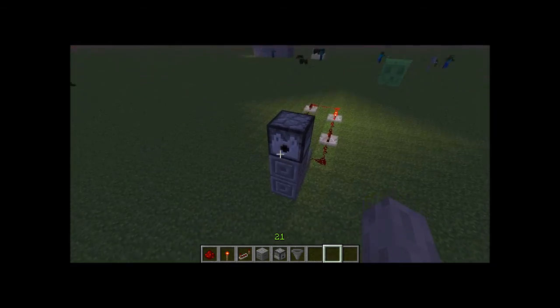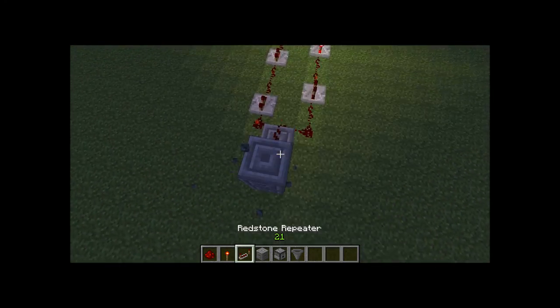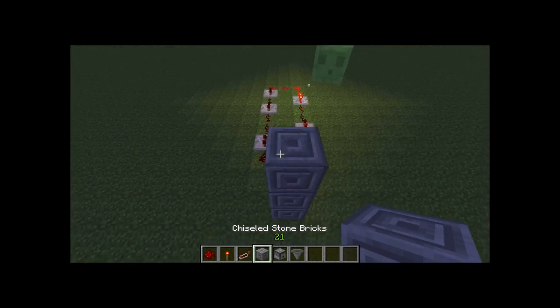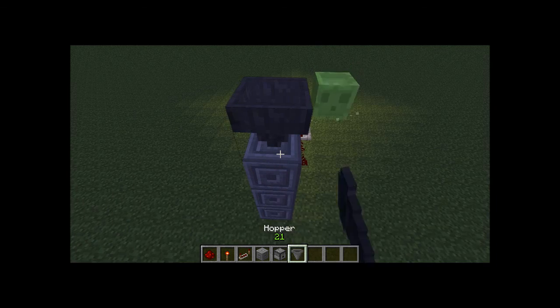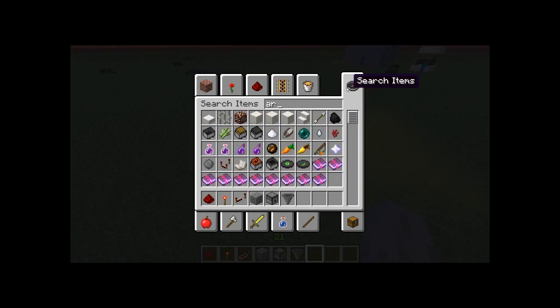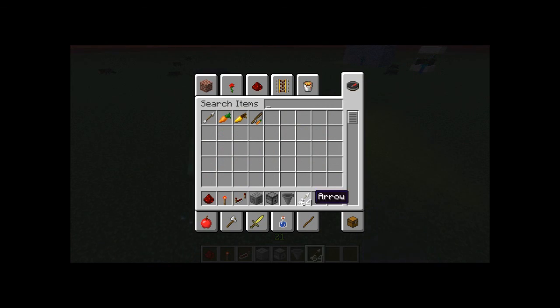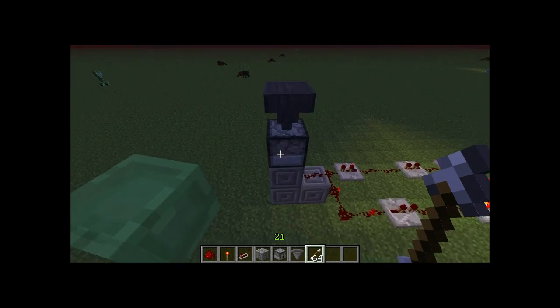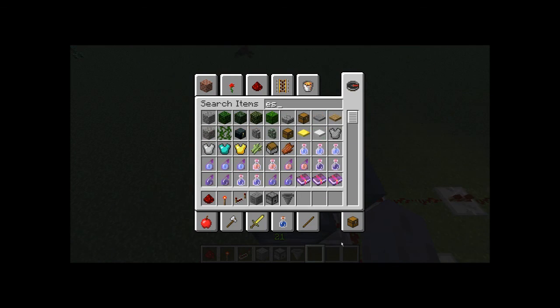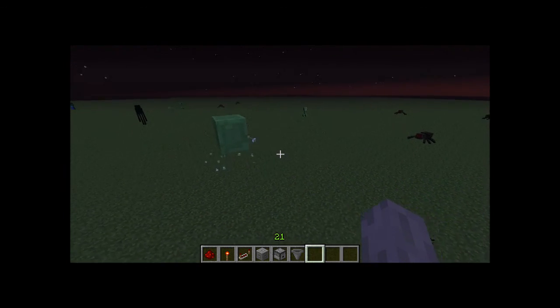If you want to use a hopper, you have to do something slightly different. Instead of the dispenser, you put another block. Put the hopper on top, destroy the block, and then put in the dispenser. Then you can just throw in whatever you want to shoot, and it'll just start shooting them.